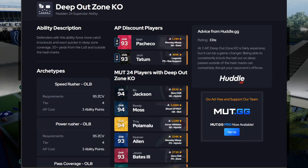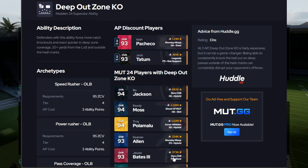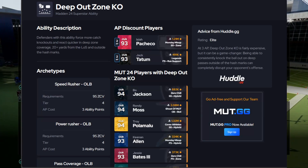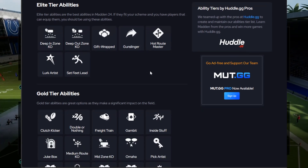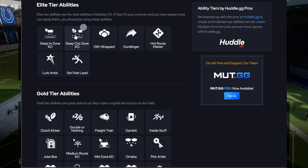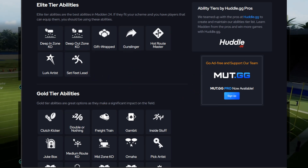For your Deep Out Zone KOs, the discounted list is Isaiah Pacheco and Jack Tatum. I currently have mine at the three AP version because I'm not spending that many coins on these players. One thing I'd like to showcase is the Madden 24 ability tier list - Deep In Zone and Deep Out Zone are number one and number two, so make sure you guys are adding those to your field if you want to dominate.